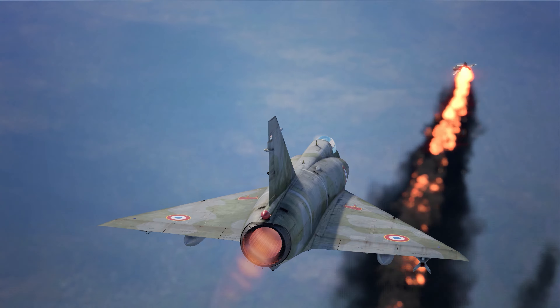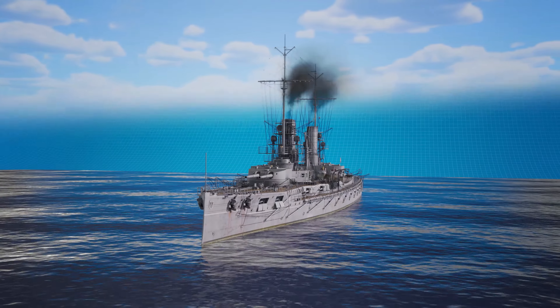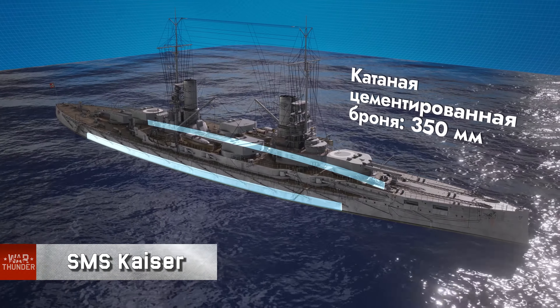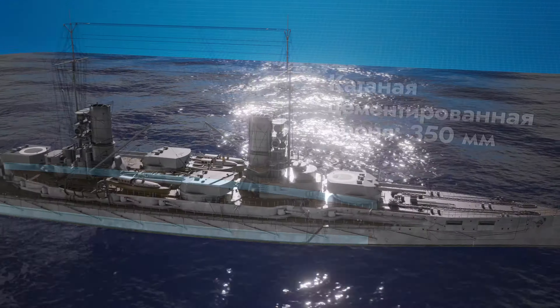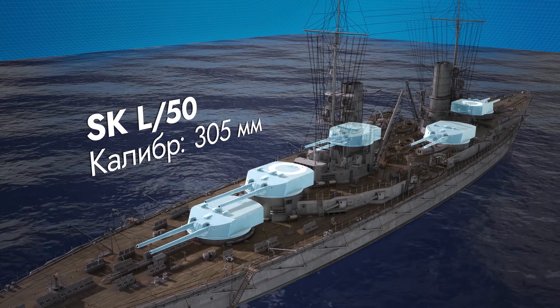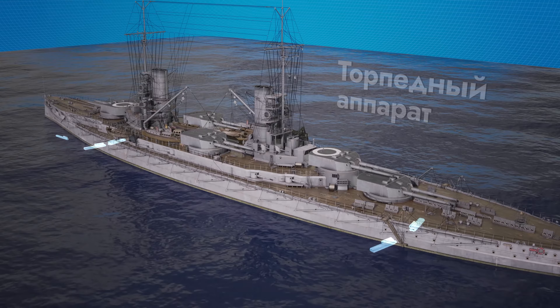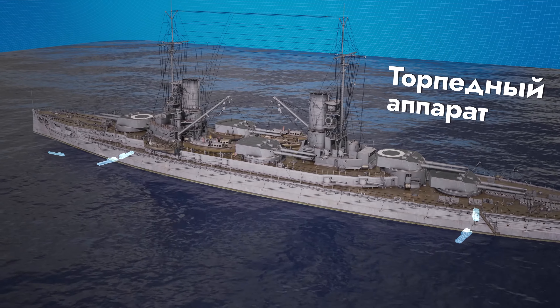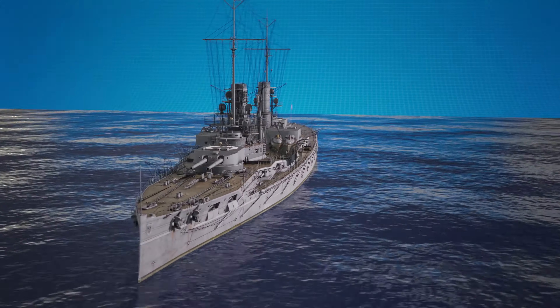The German tech tree gains a new top-tier battleship — SMS Kaiser — whose side armor reaches 350mm. The main battery consists of ten 305mm guns, and five underwater torpedo tubes hint at the possibility of covert attacks.